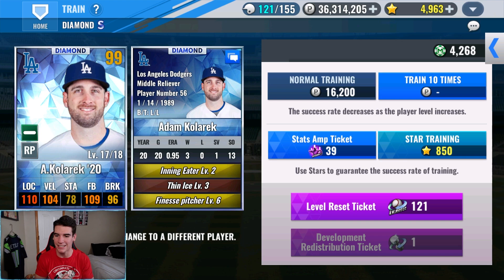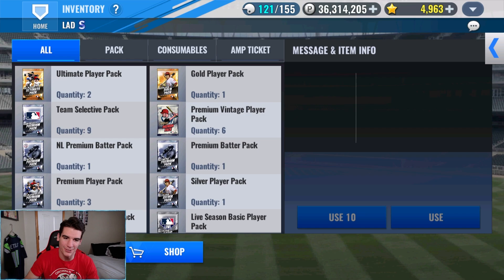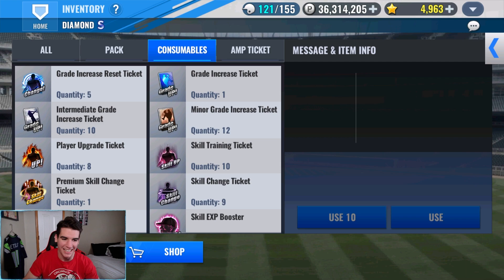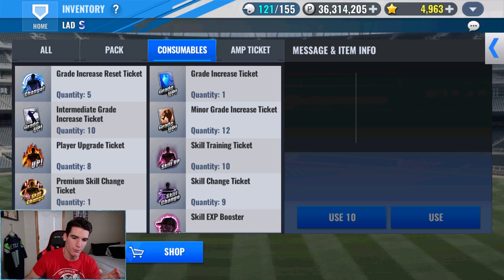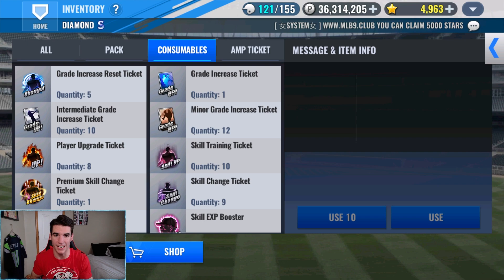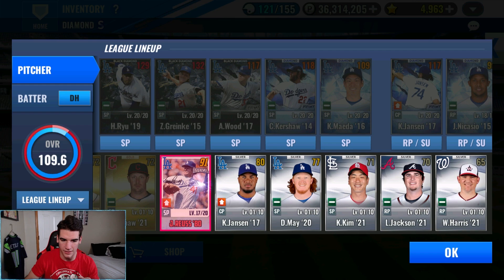Not a single failure in this training video so far - I just can't believe that. Now those training sessions are done and it's finally time to GI the Team Vintage we got - it's been a little while. But first, since he's a silver, we got to use the intermediate grade increase ticket to get him to gold. Then from gold to diamond. Don't GI a card that is silver with a normal grade increase ticket - make sure your card is gold before you use the GI, because it's not guaranteed to go from silver to diamond. It is guaranteed to go from gold to diamond.